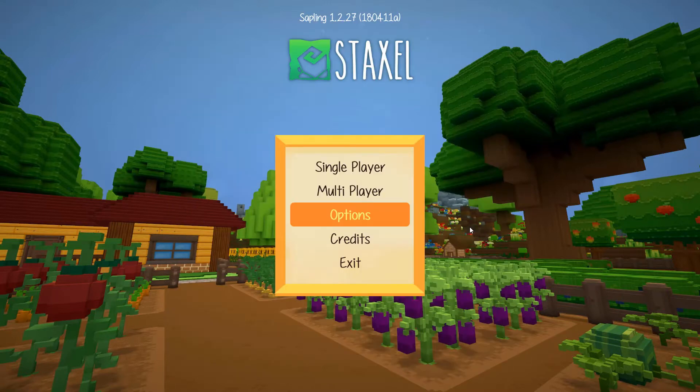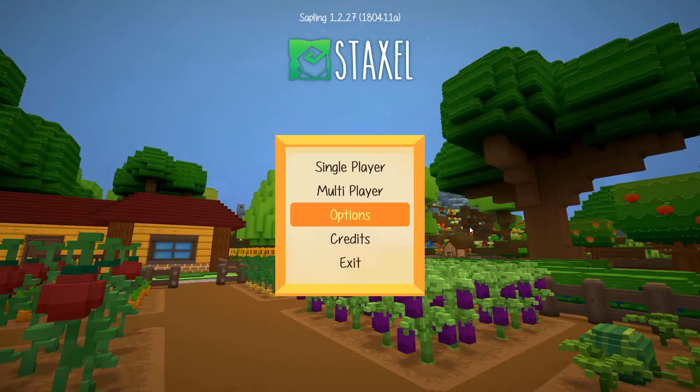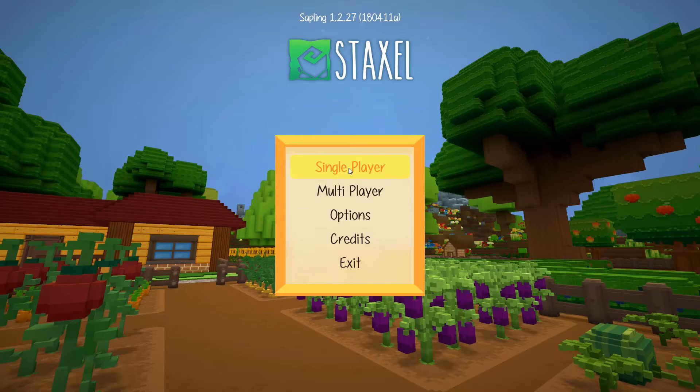1.2.25 has lots of fixes, have a look. 1.2.27 has even more bug fixes. Pause the video if you need to read all of them. Now let's have a look at the changes.